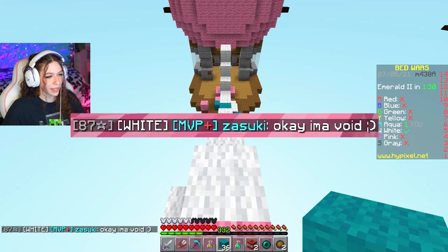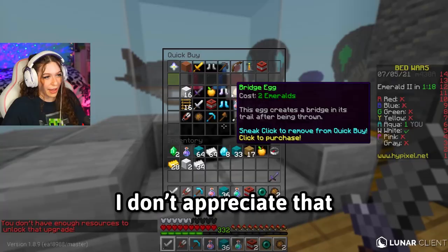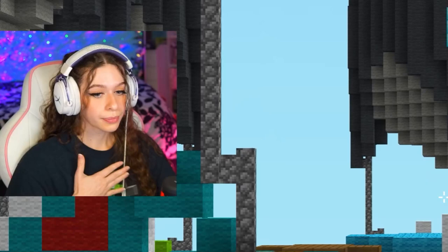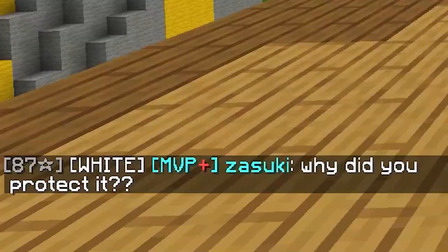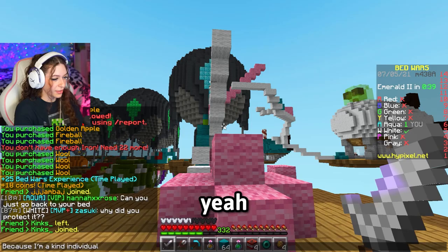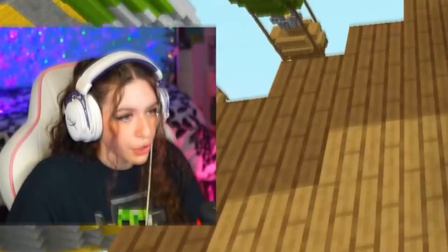I don't appreciate the winky faces. Someone in chat said 'I'm gonna need some holy water' — we are going to need some holy water. They're going back? This is getting suspicious. Why did you protect it? Because I'm a kind individual. Kindness. Stop! No. You deserve it.